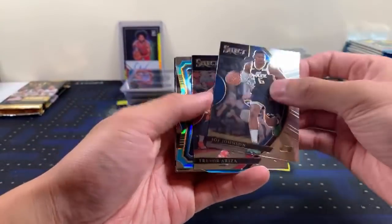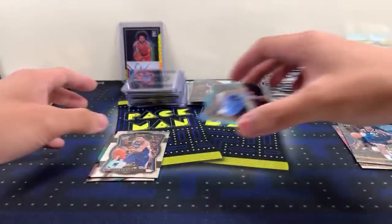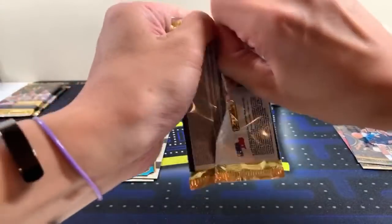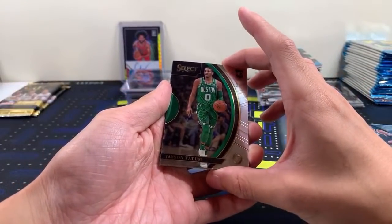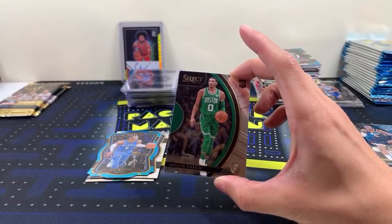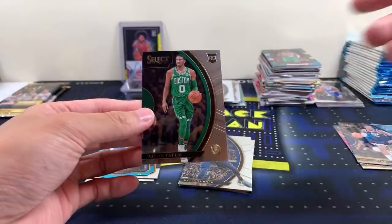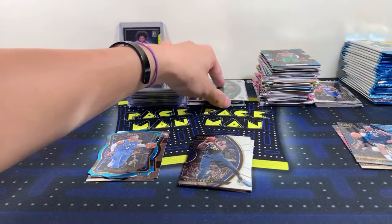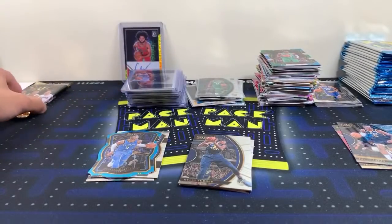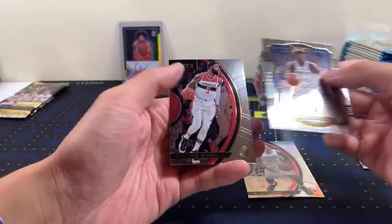We just completely forgot about Select. Normally I save the thick packs for last. Tatum for the Celtics — for the Celtics! Paul. That's the concourse or just the base one, but that's pretty solid — Tatum. My Instagram is pacman underscore cards. And we just ended the break and you guys were like 'Select! Select!' and we never opened it. Alright, Blue Williams and some more base.